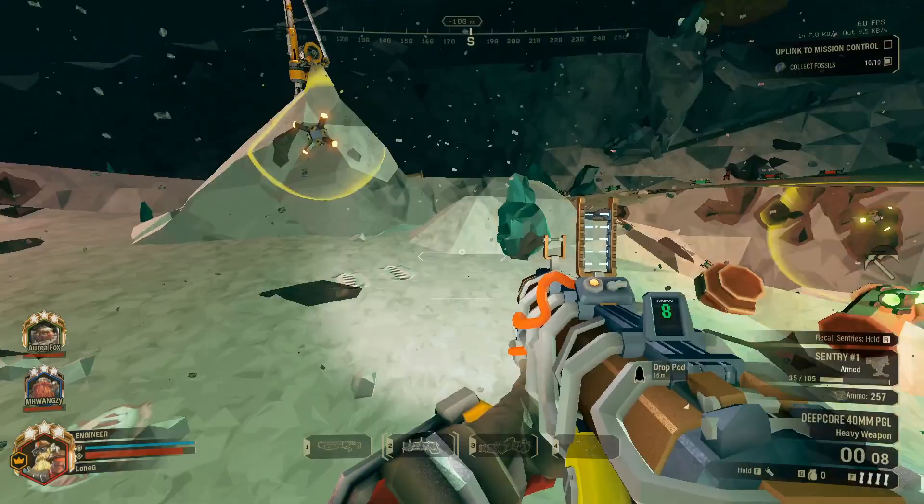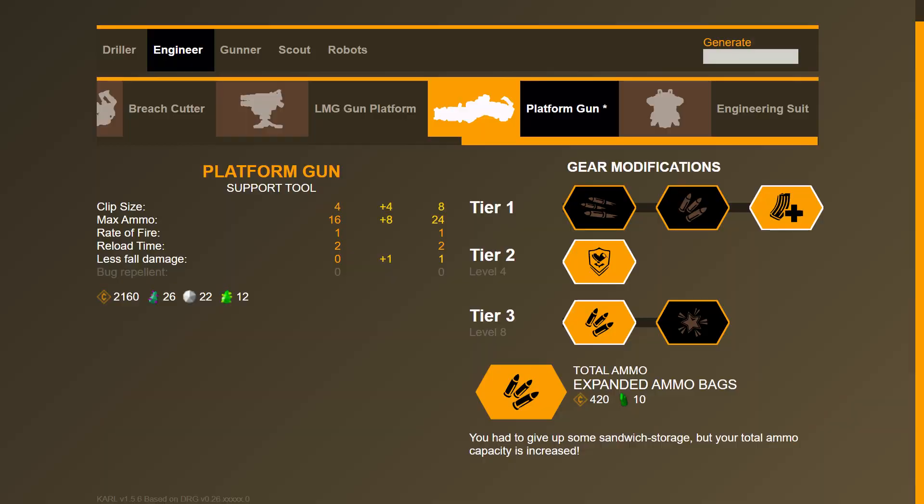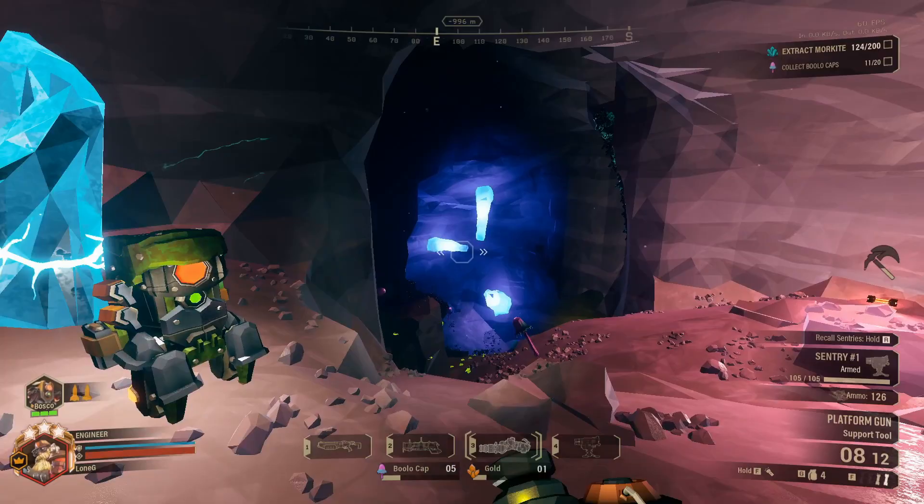This build is useful in salvage operations, deep dives and elite deep dives. Basically, if there is a static place to defend, this build will help you funnel the creeps. You start with 28 platforms and get 14 per resupply. We will cover repellent in a little bit, but for now let's move on to the other platform build.